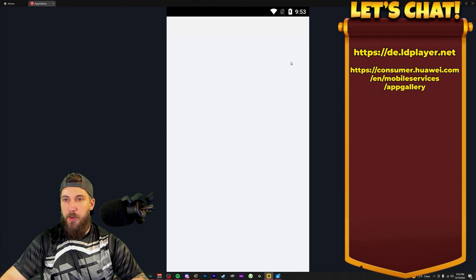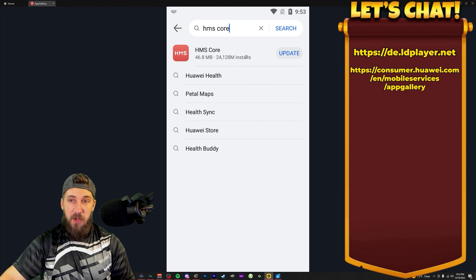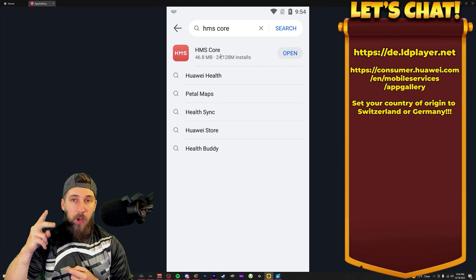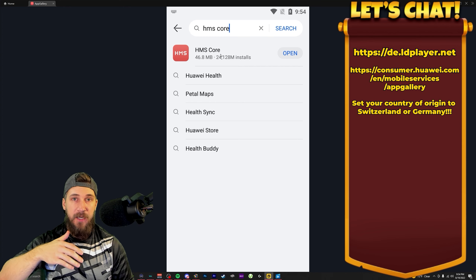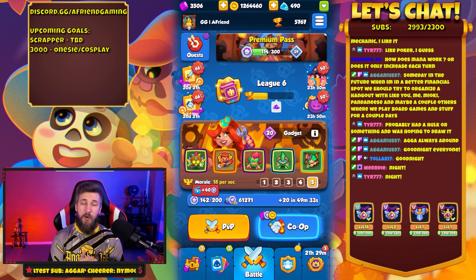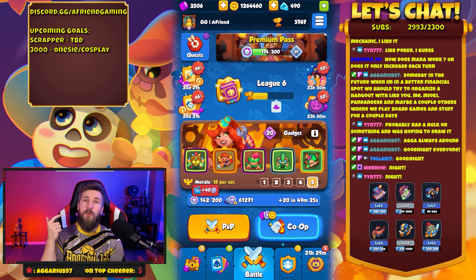Now that we have App Gallery installed, open it up and you should see a prompt for HMS Core — go ahead and install it. When installing, make sure you set your country to Germany or Switzerland — that is the biggest piece of this. Germany or Switzerland, or it will not work. Your phone number can be your real phone number and your real country. After recording the video we had a breakthrough: if you set the country of origin to Switzerland rather than Germany, you're going to get more bang for your buck — a cheaper price.